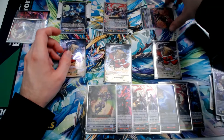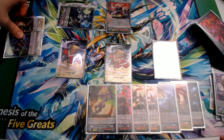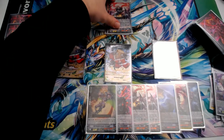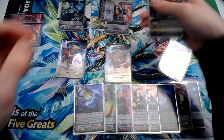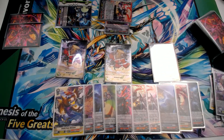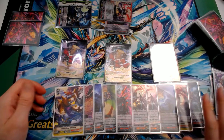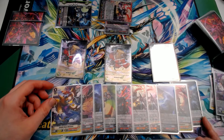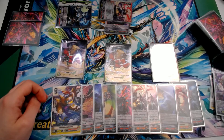Goenohi swings for another 29k — counterblast 2, return her to hand, call her back for plus 10,000, so now she's at 39k. We swing vanguard for twin drive: Jaijin and Otsuzura check — draw trigger, draw one, Kataragitsune, 10k shield. We're sitting very well. On the opponent's turn, we plan ahead with Yamashibuki and Goenohi, deciding to take three damage to set up ending it next turn. We take damage, checking Magatsu Gale, Otsuzura, and a Jogunro, and see a crit in the damage zone.